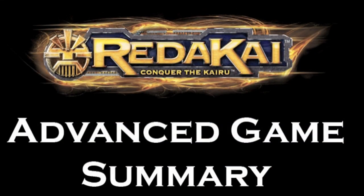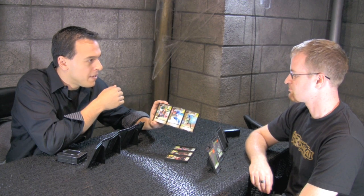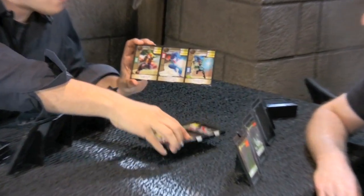Sounds awesome — let's check out the advanced game. I want to take those same principles from the basic game and show how they evolve with a couple quick turns of the advanced game. First thing you'll notice is instead of having one character per team, we've got three characters per team. I've got the three hero characters from the show — Kai, Boomer, and Maya — and Toby's got some villains here: Zane, Zare, and Tekris.